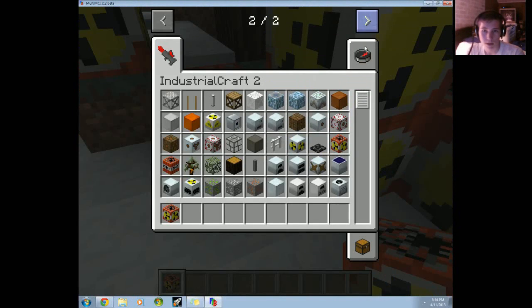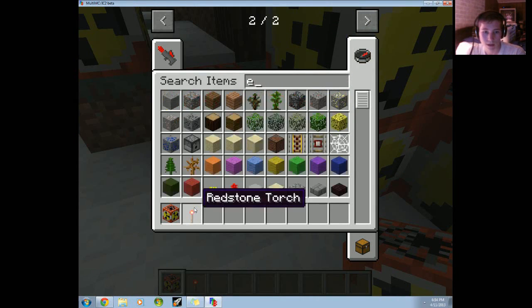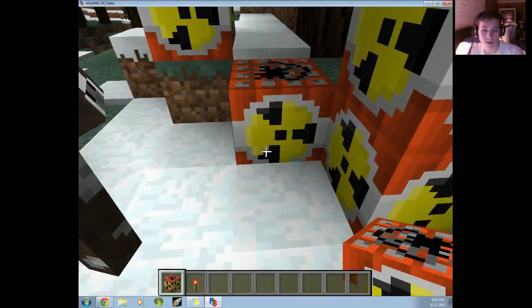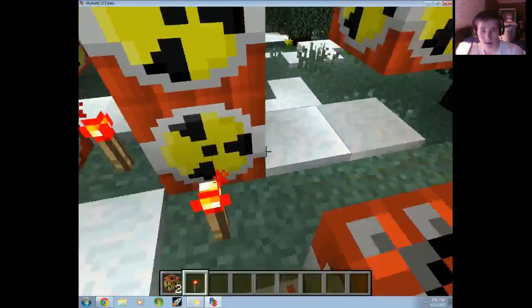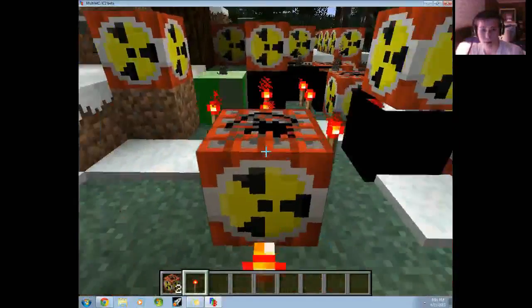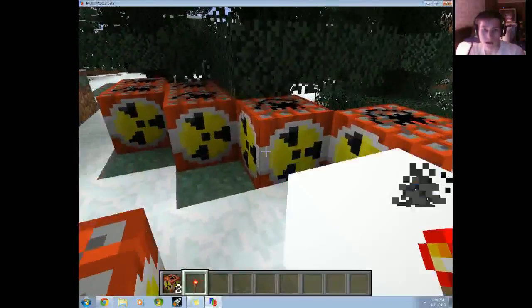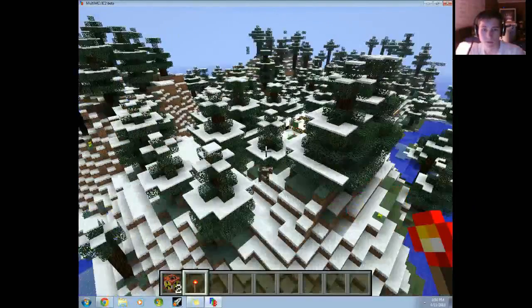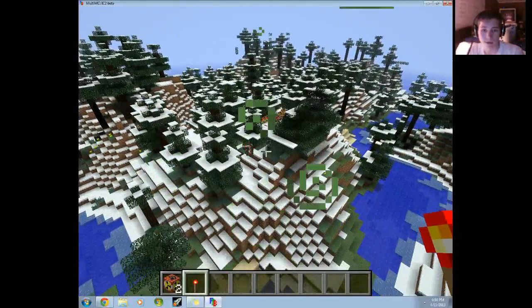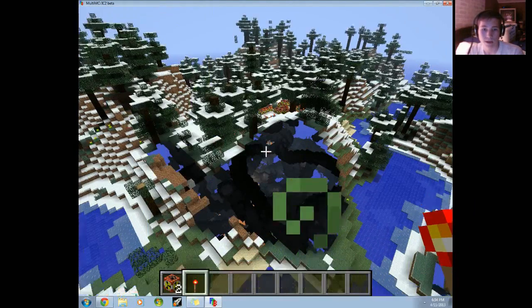Let's get a redstone pipe thing — redstone torch. What's this? Industrial Credit. You press that button and explode stuff, please. It's gonna kill us! Oh crap, time to go. And it just exploded. As you can see, radiation and hunger — it works. And I have extreme lag.